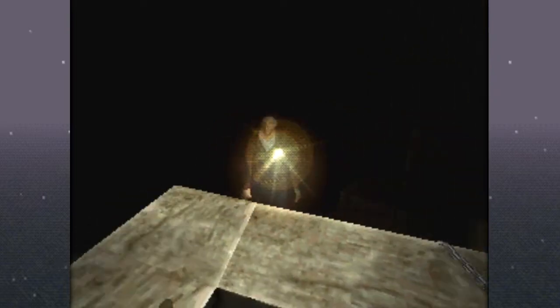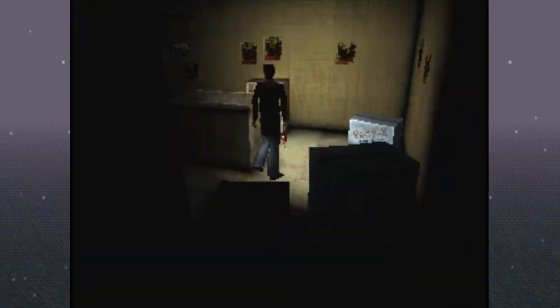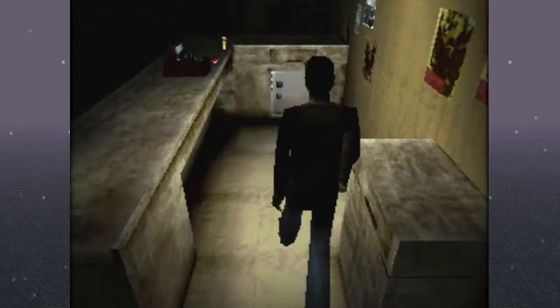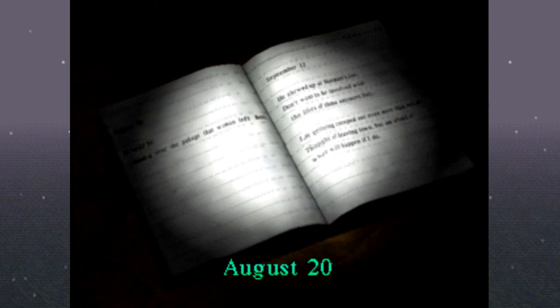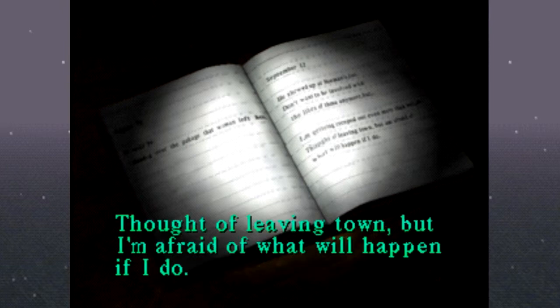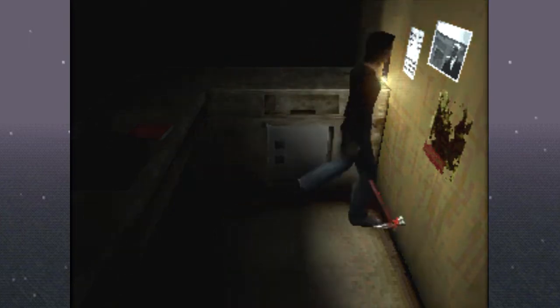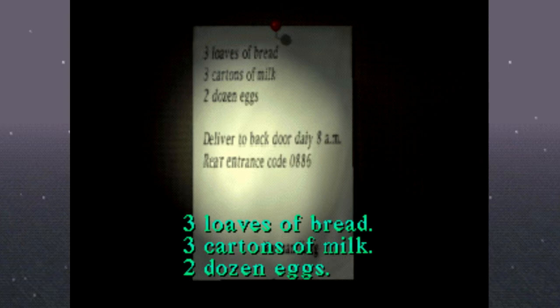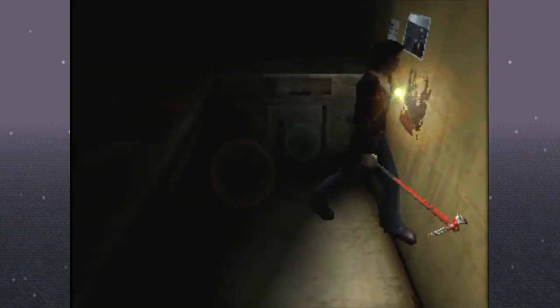Let's take a look. There's maybe some ammo back here — rifle shells. There's also a health drink. Good to know there are even more health items and ammo we missed. There's a diary entry: August 20th — he came by, I handed over the package the woman left here. September 12th — he showed up at Norman's too. Don't want to be involved with the likes of them, getting creeped out. Thought of leaving town but afraid of what will happen. Another note mentions: rear entrance code is 0886.